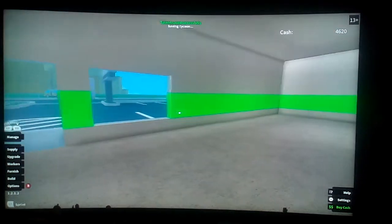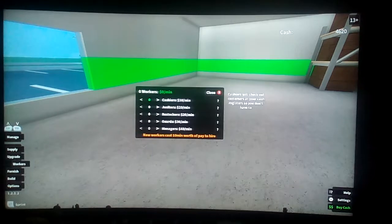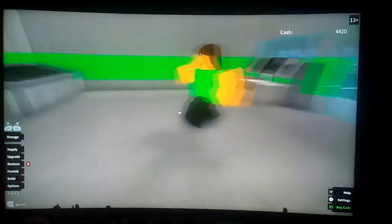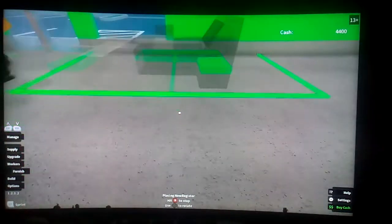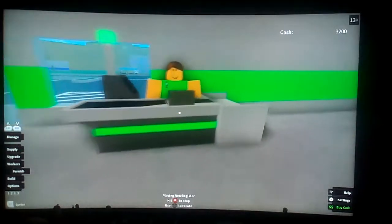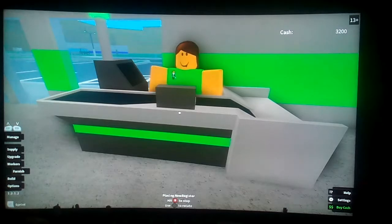Now I'm going to show you certain stuff and tell you about certain things. Worker one - the top one is a cashier. When you hire this person they will come in and stand behind a till, but first you need to buy the till - this long one right here. Once you place it, they will immediately go to it and stand behind it. If not, they just walk around like a headless chicken and don't do anything. You're basically wasting your money.